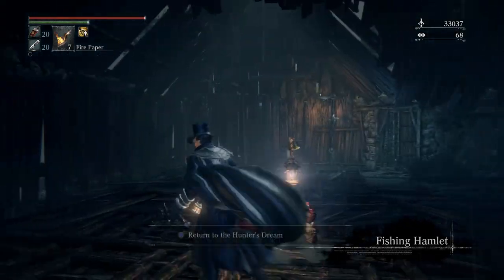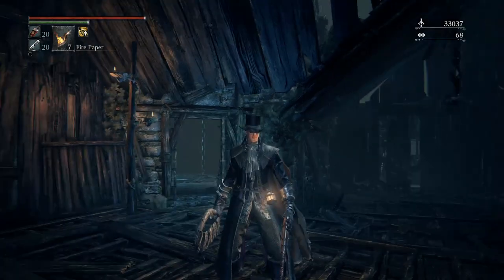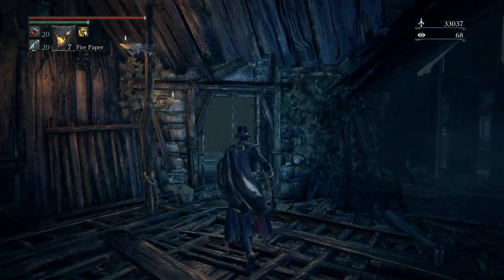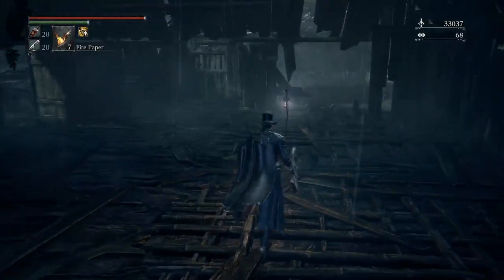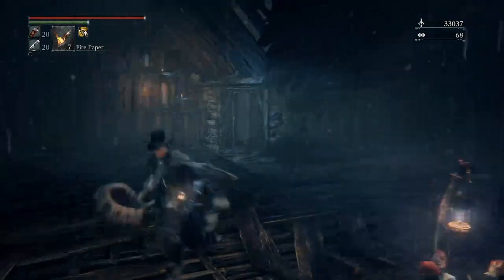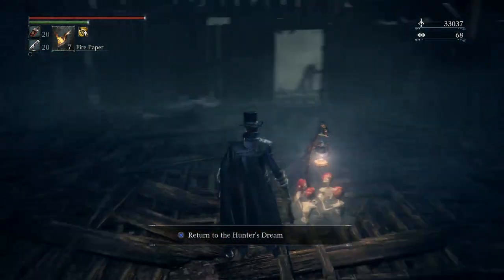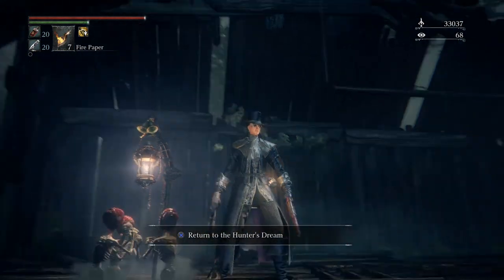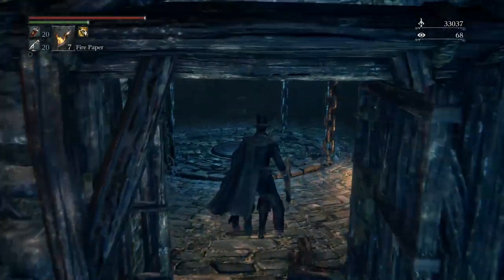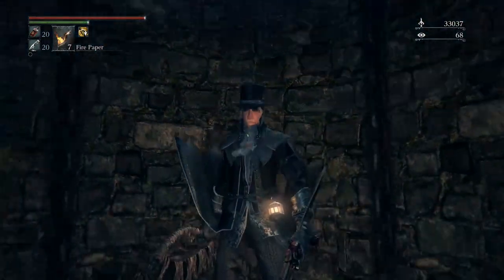Hey guys, how's it going? This is Lucian Sword and finally we are going to fight the Orphan of Kos. Let's go from the lighthouse hut lamp into our shortcut onto the elevator.